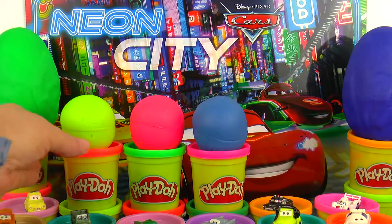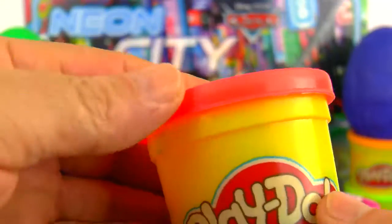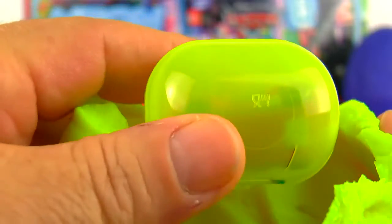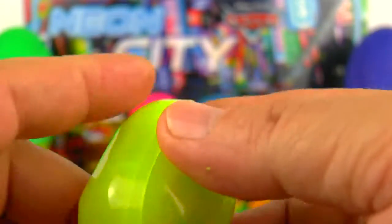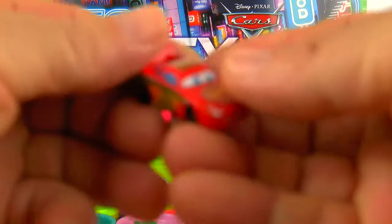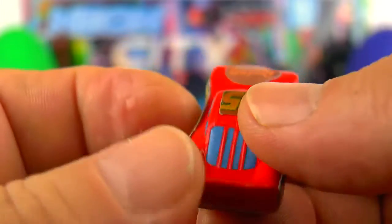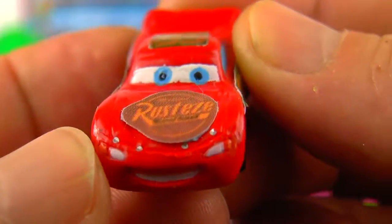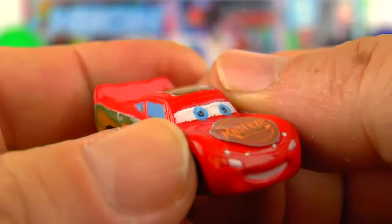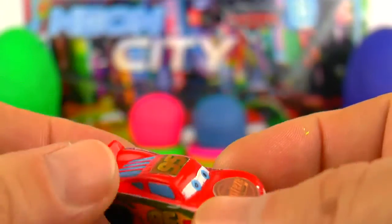We have still three small balls. Let's see one of them — the green one. Play-Doh surprise ball. Let me open it. Shake it a little bit. And finally, Lightning McQueen! He is the main character from the story. He wants four piston cups and he is a rookie racer.